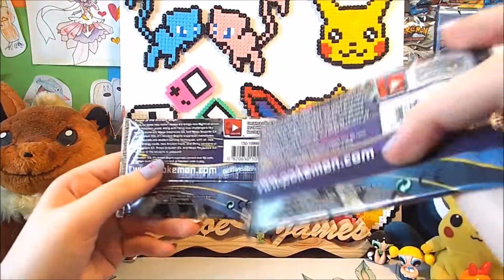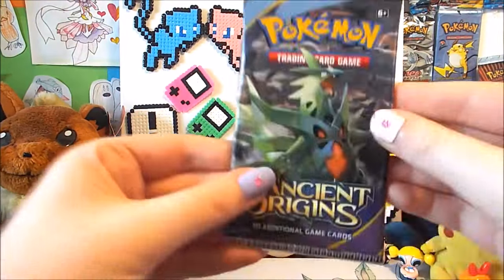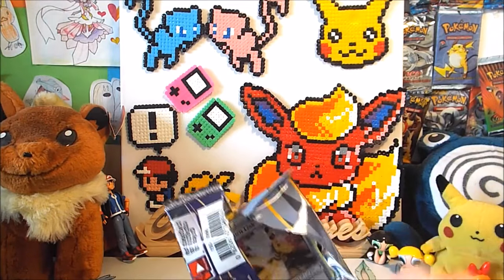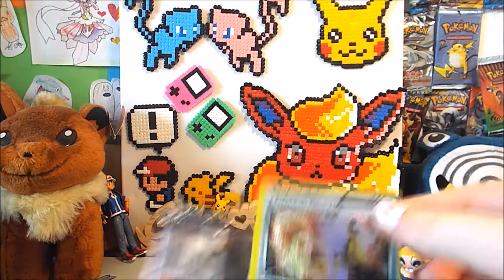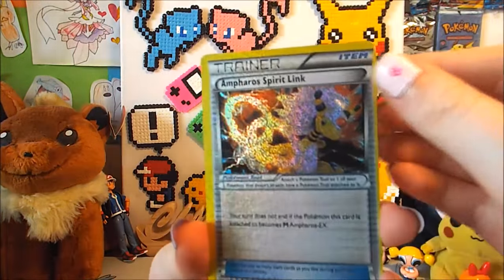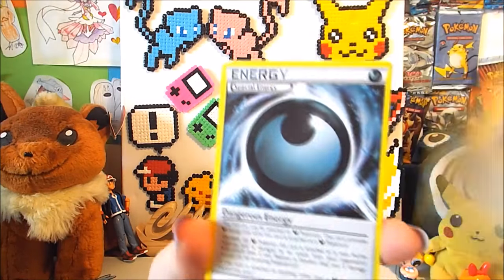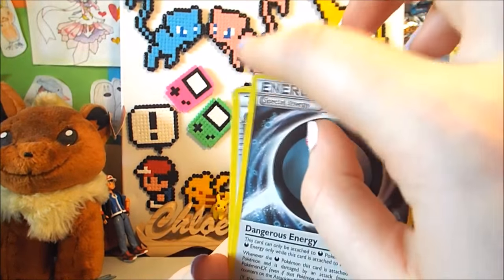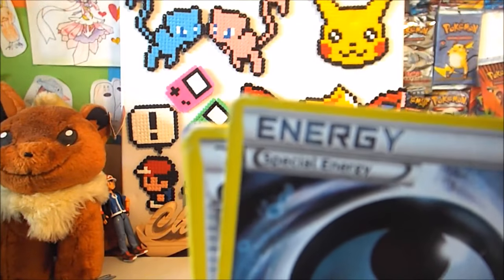Let's open one of the fake booster packs then! Okay, I'll open this one. Ooh! Okay, that's very different inside. That's pretty awesome — look how glittery it is, I really like that! So we've got an Ampharos Spirit Link, then just a special energy. They're cut pretty badly, look. I can see that — how terrible it is in the top corner.